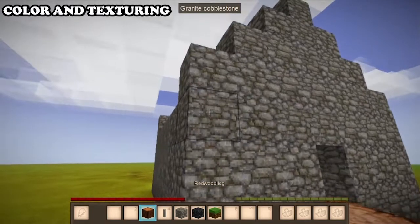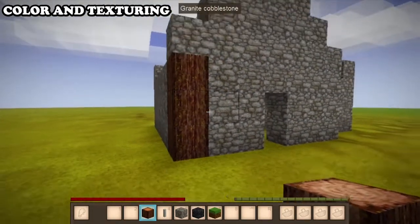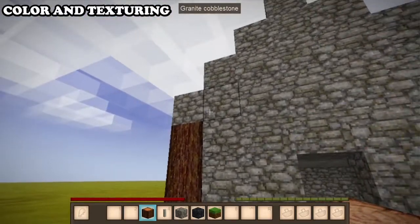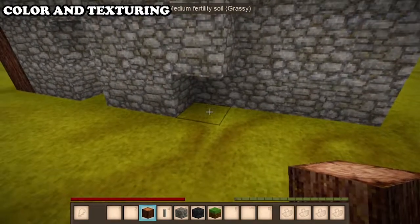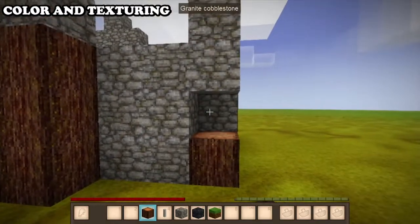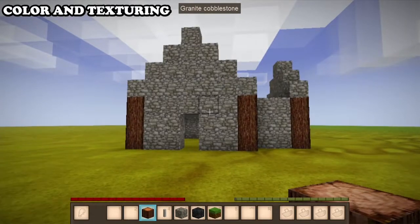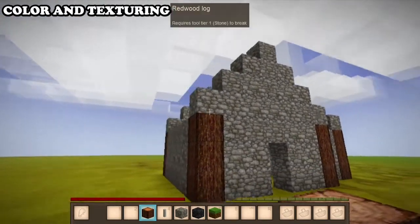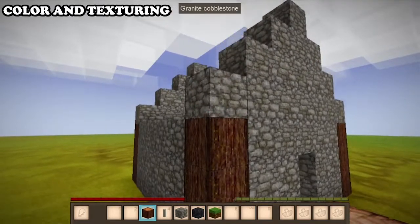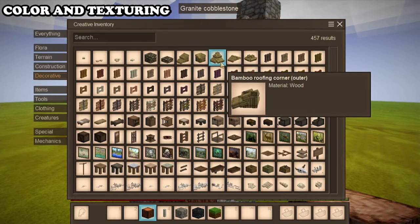I'm going to go with this redwood log because it's got a nice dark look to it, and I'm just going to replace the corners with some of that. Already there's a really nice contrast between the two. Just adding this extra darker bit here makes this house look so much better.